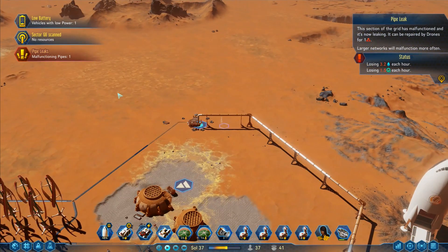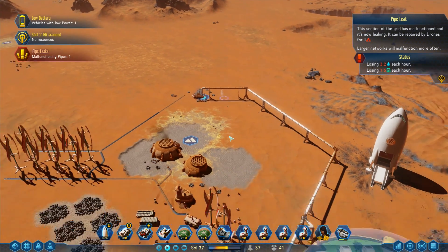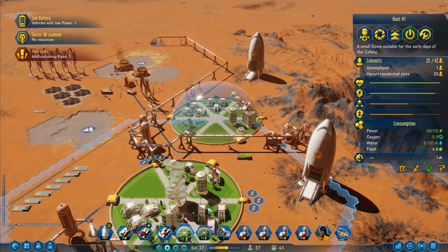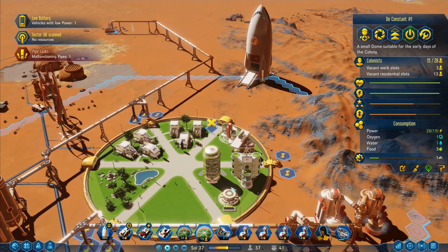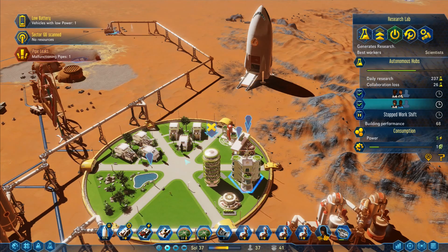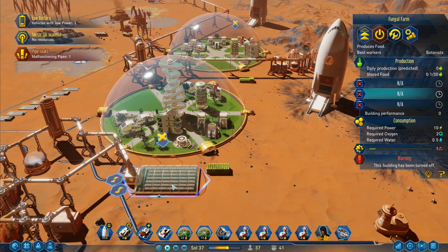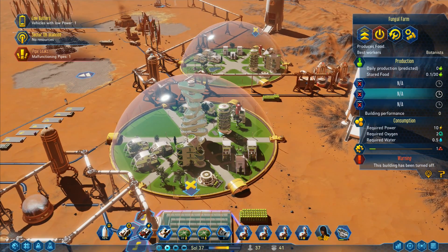Pipe leak reported — not sure if I should be worrying about that. Sector G6 scan: no resources. We've got a pipe leak over there — that one will be on its way. Let's check these domes again. One unemployed person there, 22 there, 15 there with three vacant work slots. They're coming up and filling in the work slots, which means I've got more research going on and people aren't running the farms.